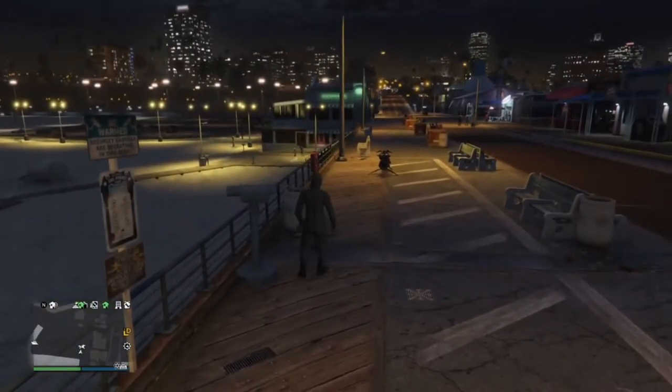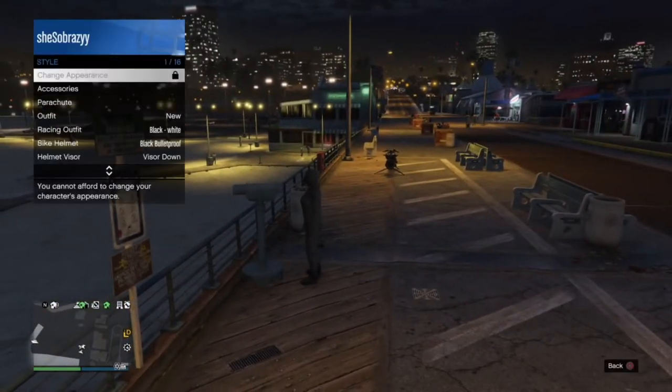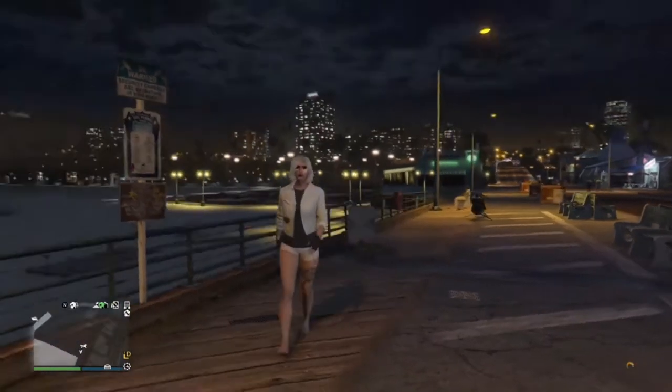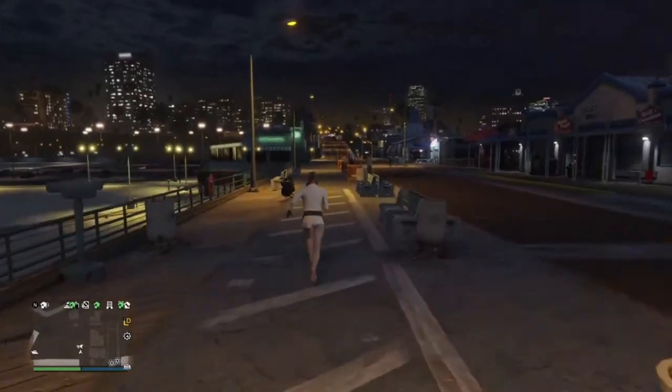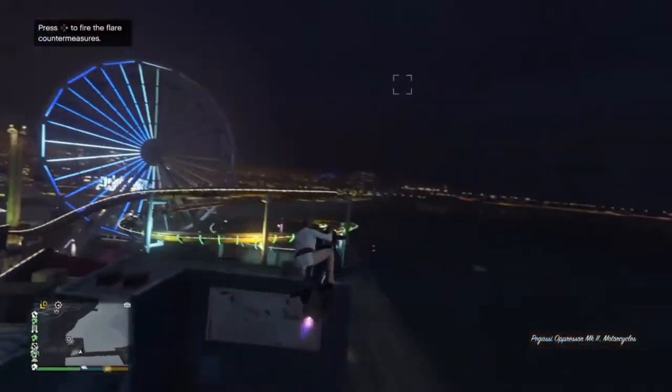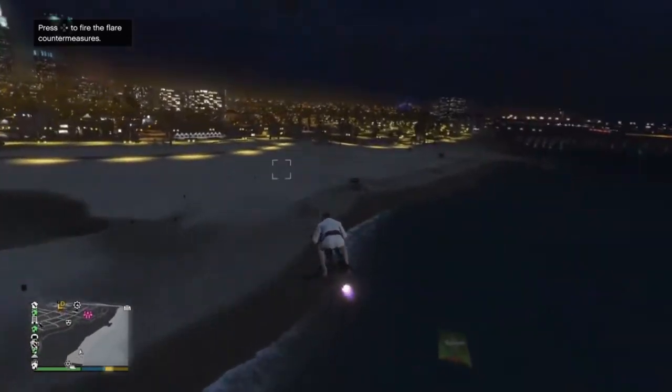Run up to the telescope, spam right on your d-pad, open up your interaction menu, and equip the outfit we just saved. Next go ahead and fly over to the Maze Bank store and save this outfit in slot one.